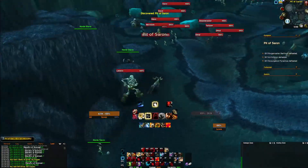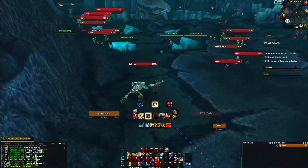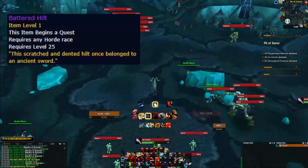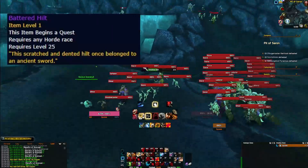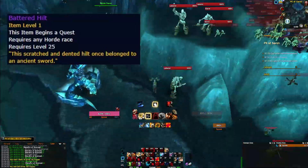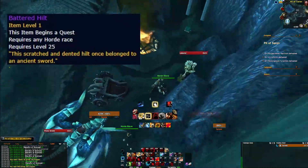Pit of Saron is the last dungeon on this list, located in Icecrown Citadel. We are looking for a single item: the Battered Hilt, which is a quest item that rewards sought-after transmog pieces. The method of farming this dungeon is quite easy — you pull a bunch of mobs, line of sight them, AoE them down, loot, run out, and repeat.